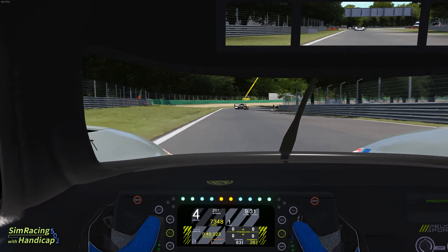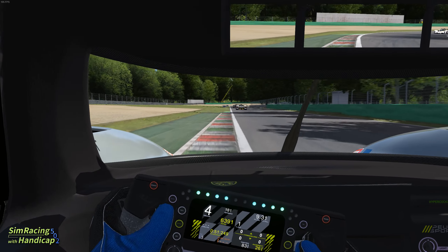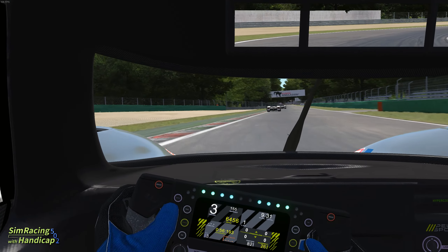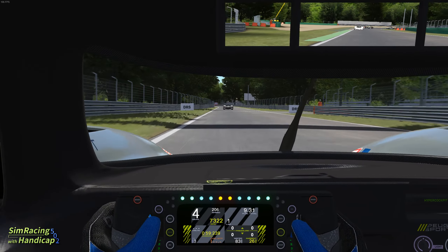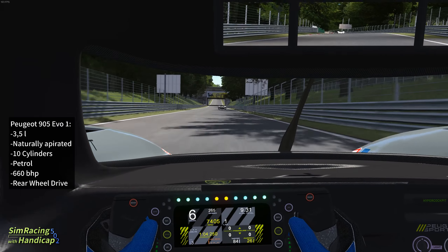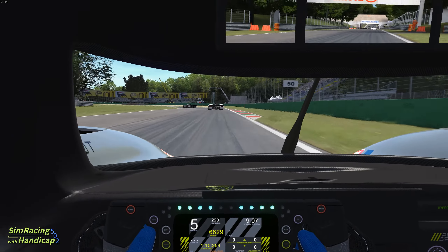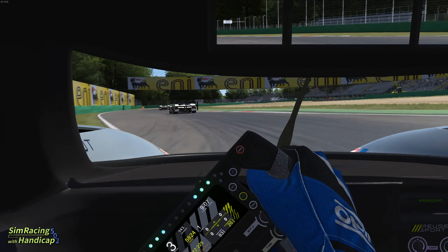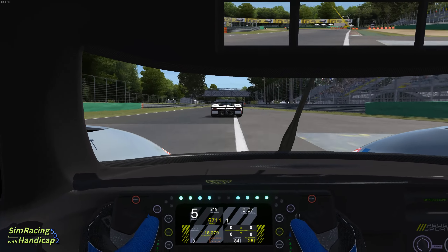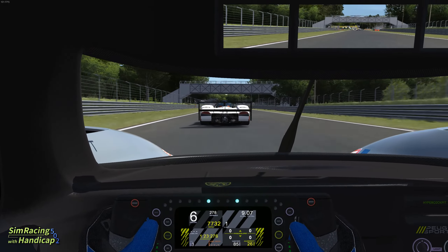We've already got a bit closer to the 905 in front. As there's a bit of a gap now in front and behind, let's talk about another interesting aspect of the comparison — we have three different drive concepts in this race. The 905 has a 3.5 liter naturally aspirated 10-cylinder petrol engine which produced 660 brake horsepower. I could catch up quite a bit through the Ascari and now it seems we get even closer on the straight. Maybe we can already overtake into the Parabolica.